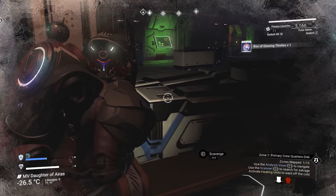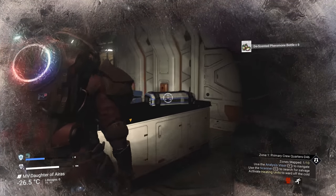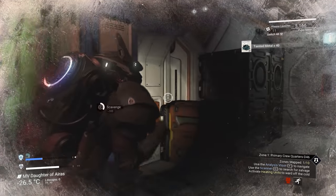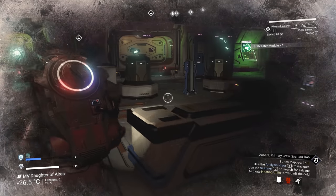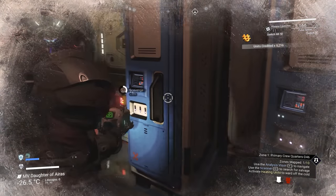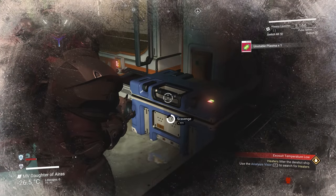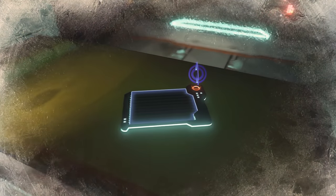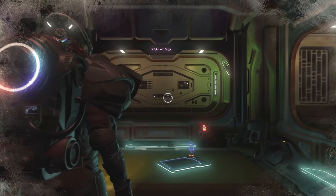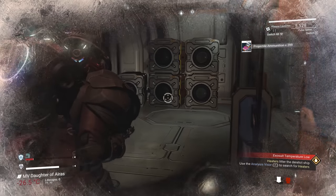Even just this one room has like 14 blue crates or something. That's 190 nanites on its own just from those two hypnotic eyes. I'm just going to loot everything — box of glowing thistles, that's nice, probably a procedural bio sample. There's a big difference between how fast you do it when you know the layout versus when you don't, so the more times you do this run, the better route you'll find.